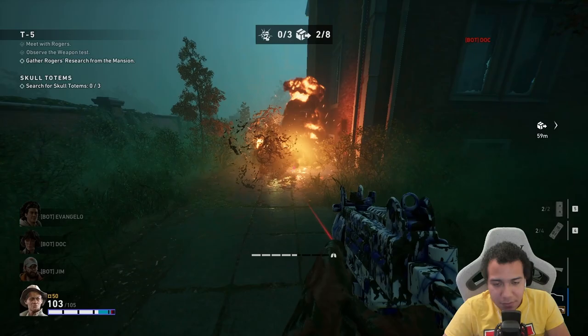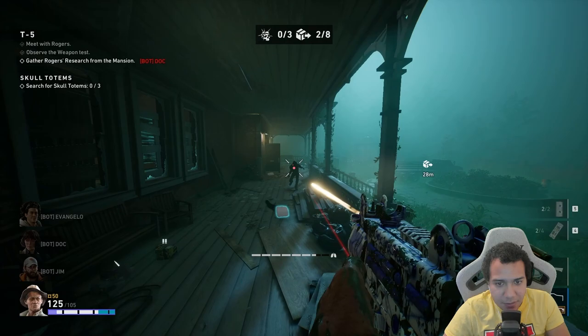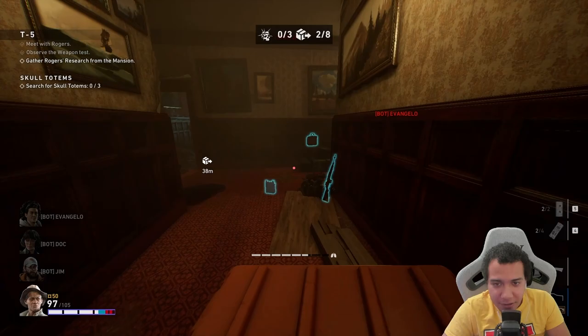Right now it's just ring around the rosie. I'm getting a lot of temp health from that. You go up the stairs, put the gasoline there, they walk into it, and you just get temp health. Now I need to look for the crates — I found one right there.